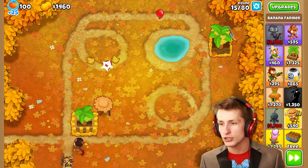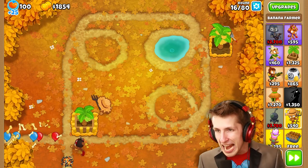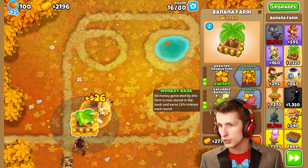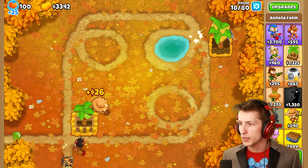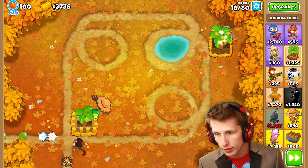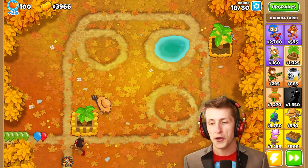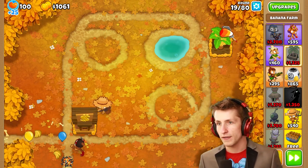I totally forgot that the banana farmer actually fires bananas at the balloons — we don't need backup, we've got banana farmers. We need a monkey bank which costs $3,500, and then with both of these having two monkey banks, we can start focusing on getting more and more banks. Then we can use the banks to fund getting our other banana farm — that's just being a smart businessman, obviously.